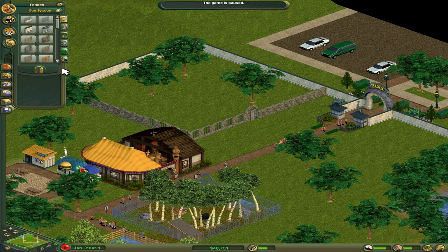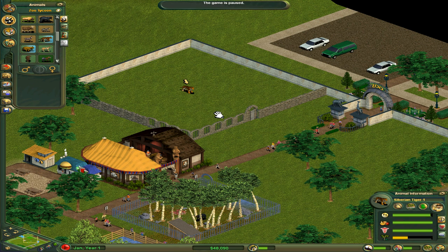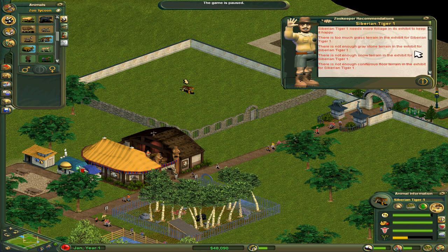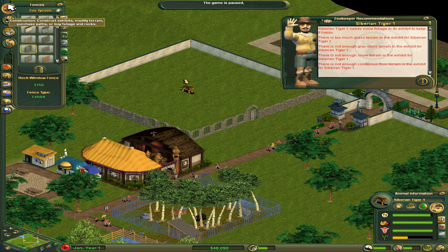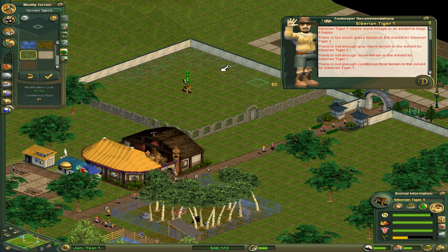Now we're ready to go ahead and build out the exhibit. Let's go ahead and buy ourselves a tiger — get a male. The reason I do that ahead of time rather than try to prepare the exhibit is because I don't know exactly what he wants; I'd rather just use the zookeeper recommendations. There's too much grass to make him happy. He wants snow, graystone, and coniferous floor — aren't you complicated? Let's go ahead and place down the coniferous floor, something like this, place it all along the edges so I don't lose track of everything. A little fresh water — I can give you that.